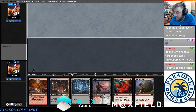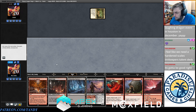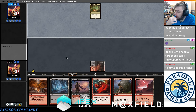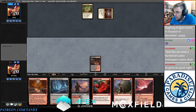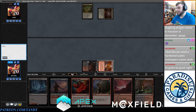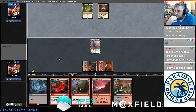Our opponent is on Yorion — I probably should have gone to five. We could maybe get under them but this will definitely be a Thoughtseize matchup. It's a very weak opener against a matchup where they're on the play and will have time. This is the fail case for Callous Sellsword — it's just a 2/2, but a 2/2 is a 2/2 when you have nothing else going.